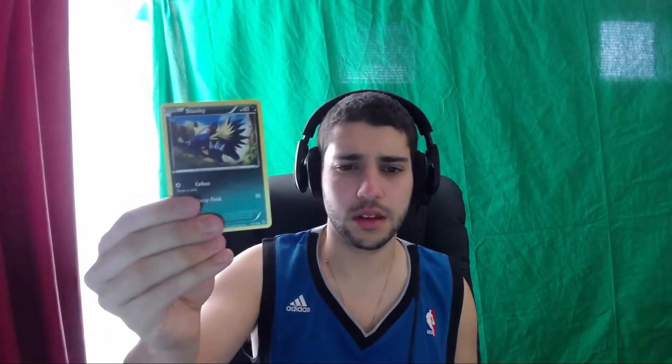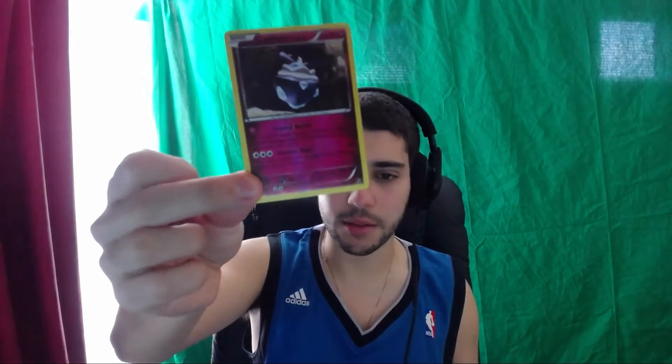We get a Duskull, a Stunky, Magnetic Storm, Torchic, Miltank. We get a Reverse Carbink. I'd really love the Reverse on the Fairy cards - they look really cool, a lot darker but just really nice. And our last rare for this part, Part 3 - are we gonna get a Holo, an EX, or go back to regular rares with four in a row?